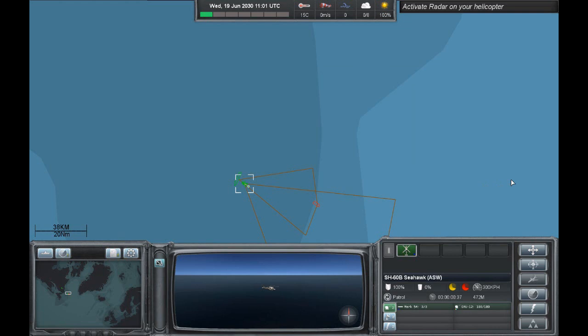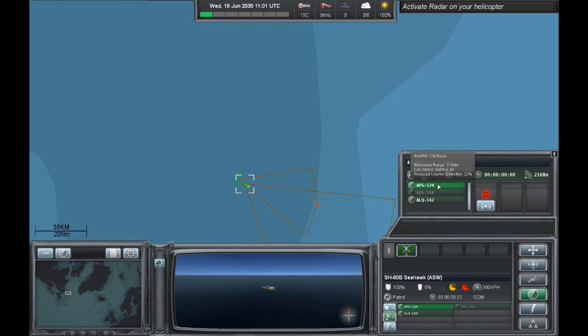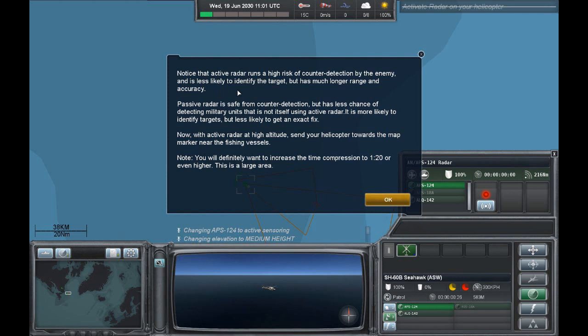Select the APS-124 radar listed first and click the activate radar button. The APS-124 is the very first one — it detects surface and air, so just press the button to activate it. Notice that active radar runs a high risk of counter detection by the enemy and is less likely to identify the target, but has much longer range and accuracy. Passive radar is safe from counter detection but has less chance of detecting military units not themselves using active radar — it's more likely to identify targets but less likely to get an exact fix.